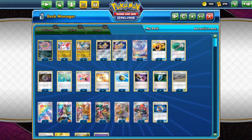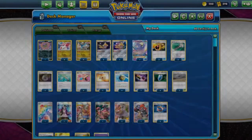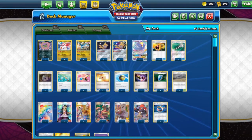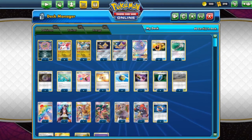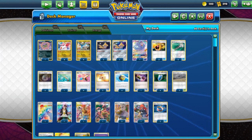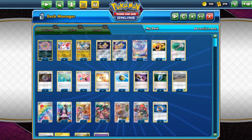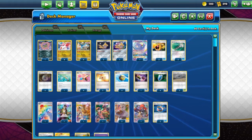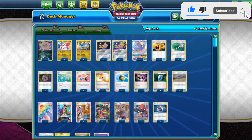And that match will conclude today's PTCGO video featuring Latios and Latias from Fusion Strike. Overall, the deck is really good once it sets up, and you don't have a problem with energy acceleration since your attackers are the ones that accelerate energy onto themselves anyway. With the Jirachi engine, I think this deck is really cheap and you could easily build yourself a deck like this and take some one-hit KOs quite easily. That would be all for today's PTCGO video — thank you so much for watching, make sure to leave a like and consider subscribing to the channel for more Expanded content. Thank you for watching and stay safe!